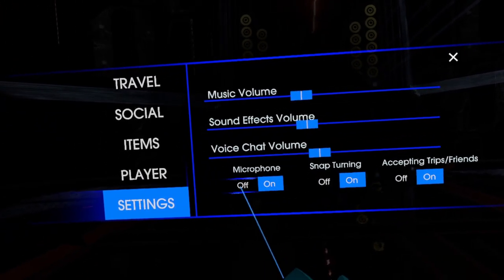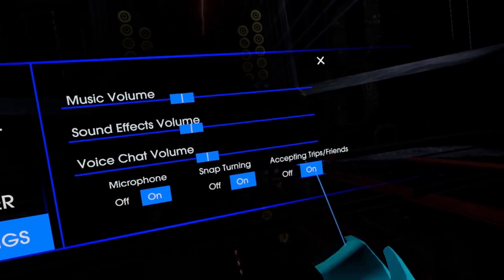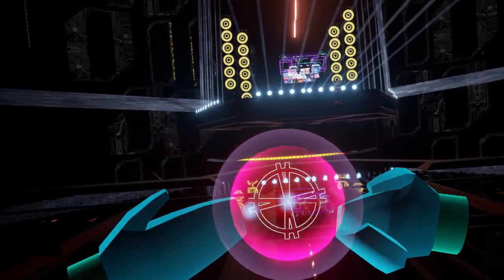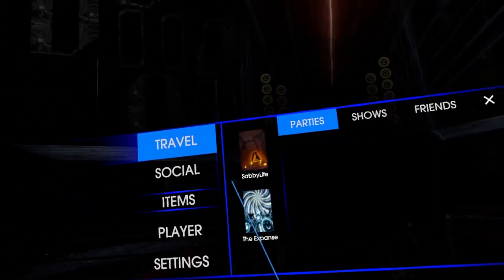If people can't hear you, check your mic setting and make sure that all other mics are disabled on your computer. To accept friends and trips, just grab the trip with your hand at the same time as the other person. If you have any questions, please post them below or join us in the Discord VR Art Live. The links are below.